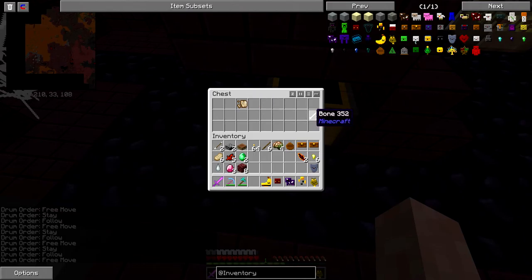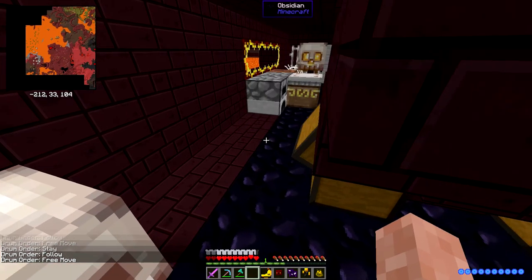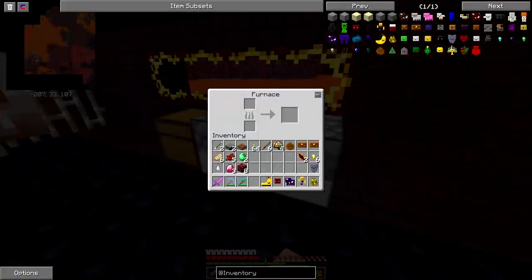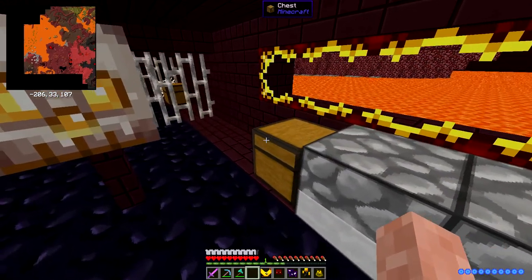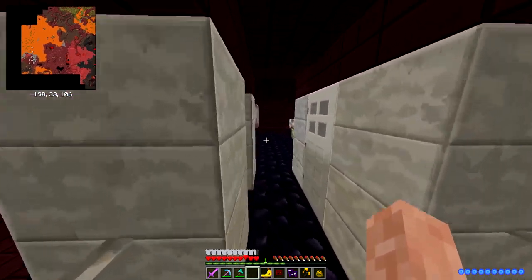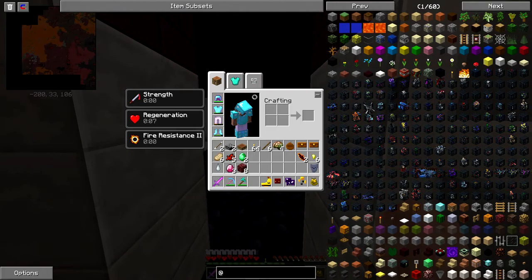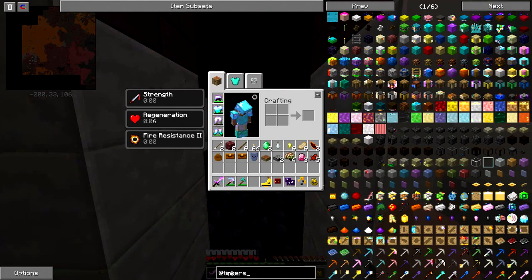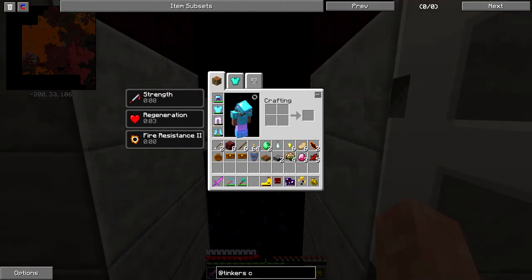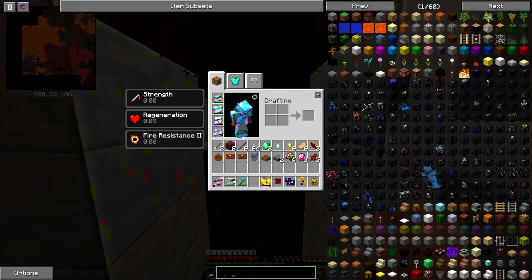There's a chest under here too. I don't need the bones. A gold javelin — okay, don't know why I need a gold javelin but okay. Is Tinker's Construct in this? I think it is — oh god, it is! Oh god, I've got to make something out of that when I get the chance.